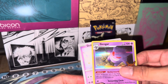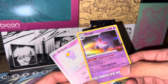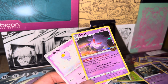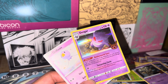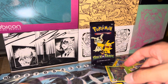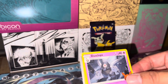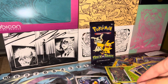Alright next pack — Runerigus, Gengar with the Netherworld Gate ability, Screaming Circle, one Psychic energy. Could be good long game, needs patience — or a floodgate. Whoa, look at that Dusclops — I think that's the first one. Damn.